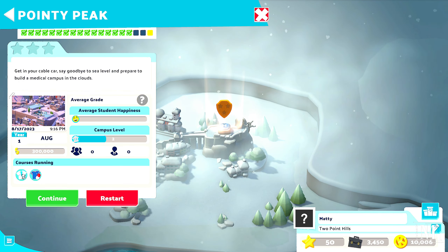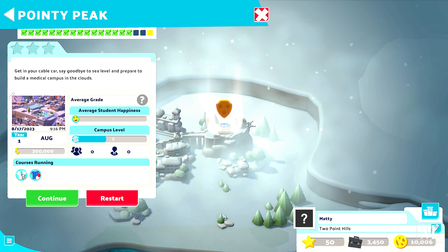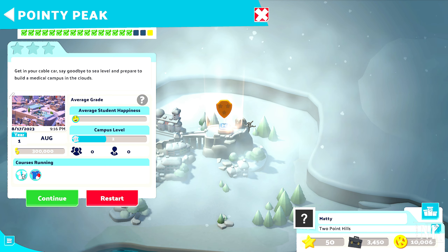Hello there, my fellow students, and welcome back to another episode in Two Point Campus, the medical school DLC. In this one we are going to be getting the one star on the last map, which is called Pointy Peak.